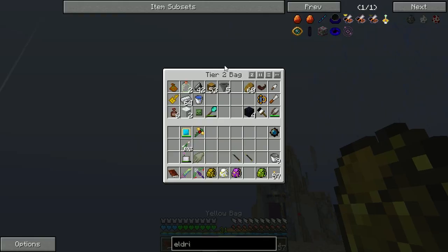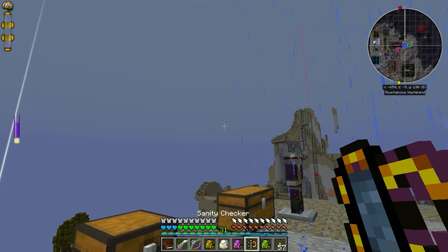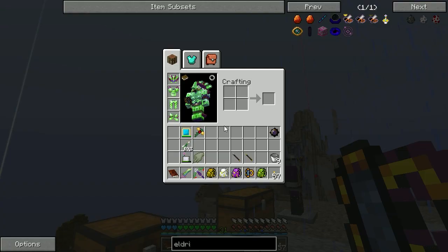Maybe if I went and looked at what its recipe was - so that's the flower pouch, that's the sanity checker. How's my sanity level? Pretty awesome, so much better than what it's been.